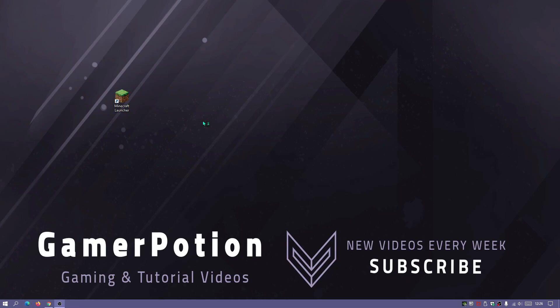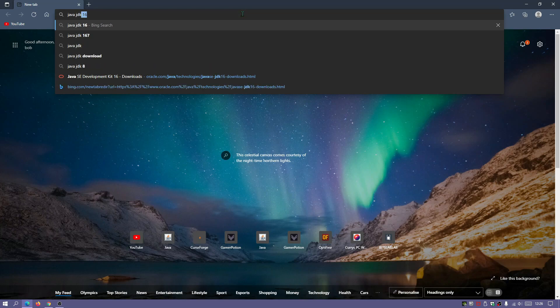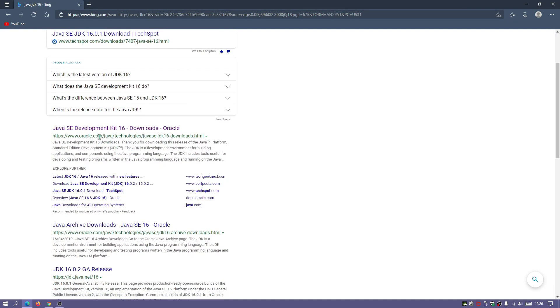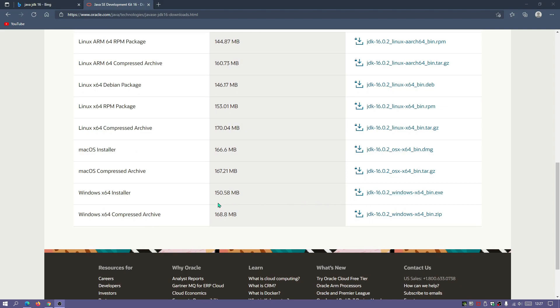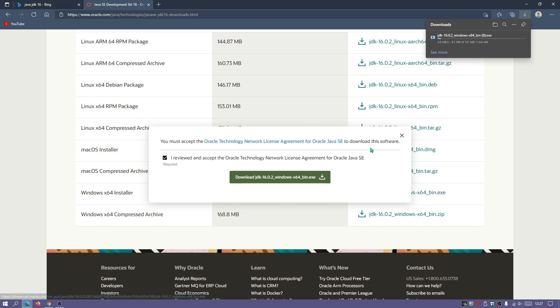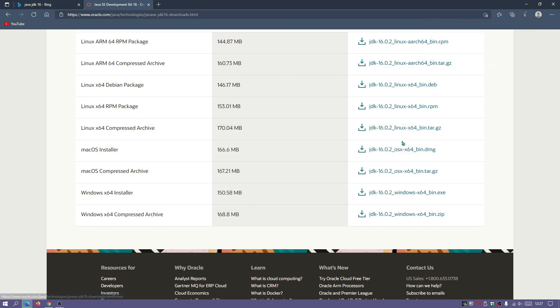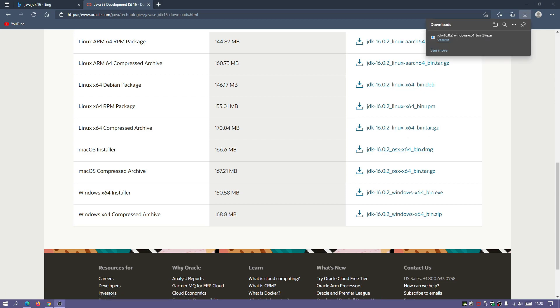First, make sure you have the latest version of Java. Open your browser, type in Java JDK16, scroll down to the oracle.com link - I'll leave a link in the description. Since I'm on a Windows machine, I'll download the Windows x64 installer, which is the Java JDK version 16.0.2 file. It's 151 megabytes but the installation is super quick.